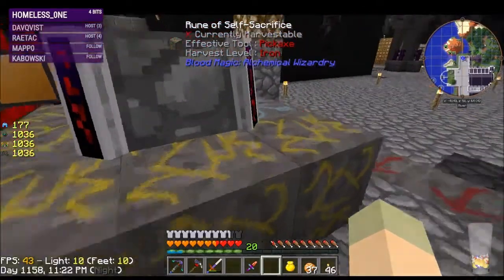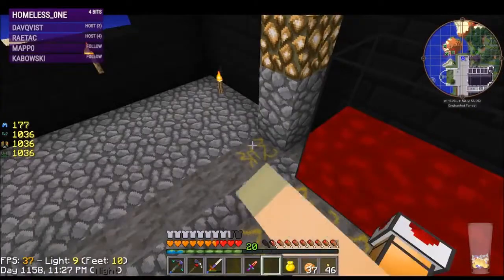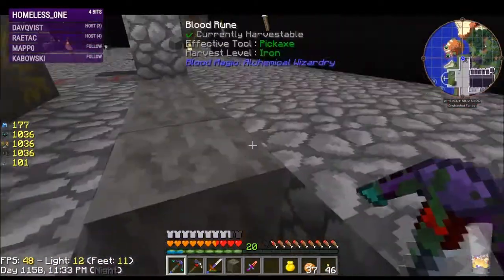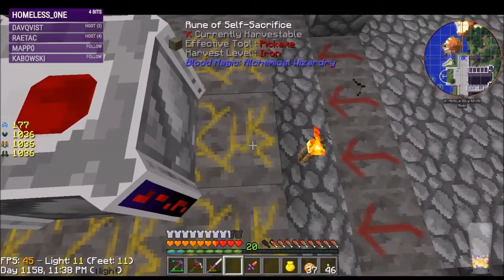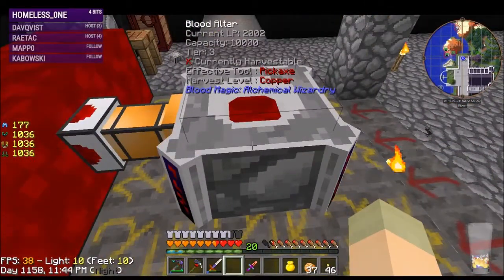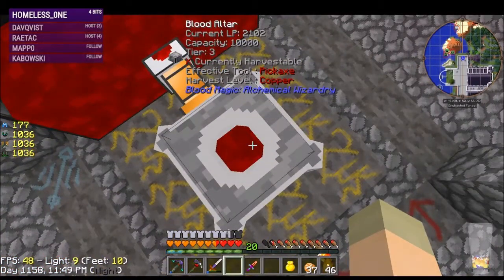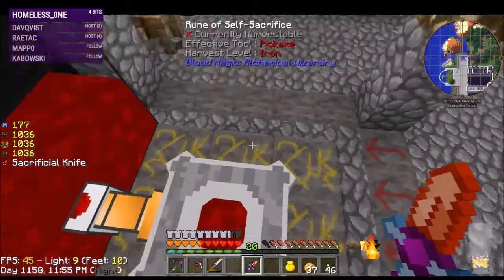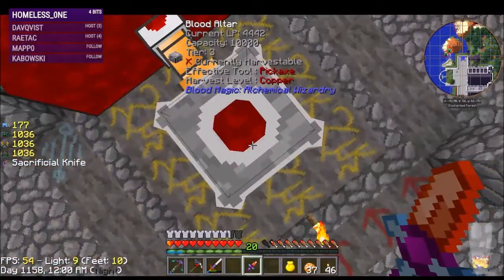So we have 7, 8 — we have eight self-sacrifice runes which I'll just switch these out. That should recover back to tier 3. We have an 80% increase in the amount of LP we get per heart — very nice.